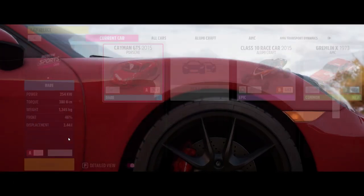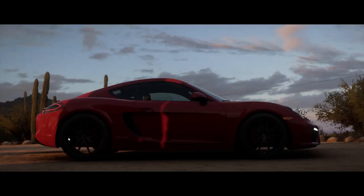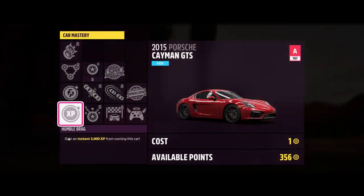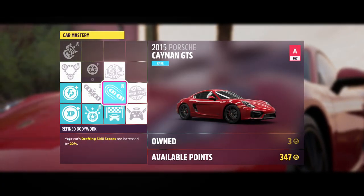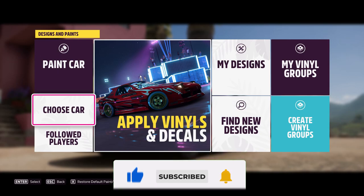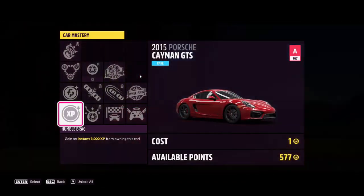Once you are done, go to Design and Paint, choose car, and select a new vehicle. Select any of the Caymans that says 'new,' then back out, go to upgrading, go to the car mastery, and unlock these skill perks. The Forzathon points are optional, but for an extra three skill points I recommend getting that. Then back out, go to Design and Paint, choose the car, and rinse and repeat the process.